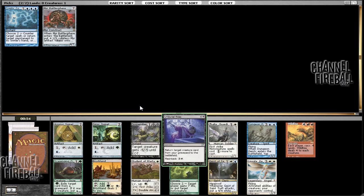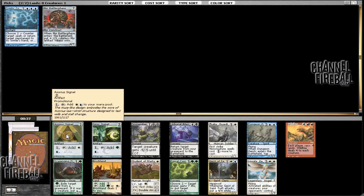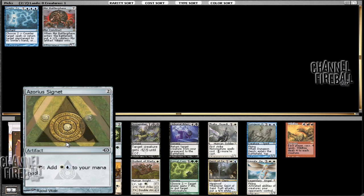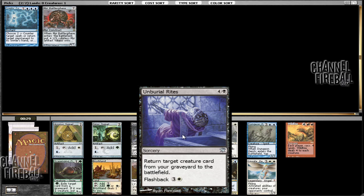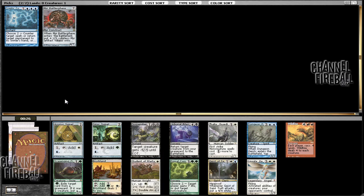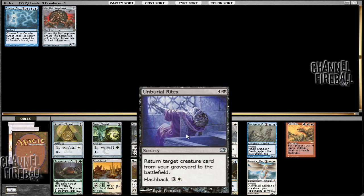There's also an Azorius Signet and a Simic Signet, Dungeon Geists — tons of Geists, Geists galore. I think I want to go ahead and take this Azorius Signet. I'm a pretty big fan of signets and Azorius being my guild means I'm somewhat partial to them. We can always take Unburial Rites and try to go into reanimator, and there's that Looter il-Kor and the Faithless Looting from earlier, but I'd rather start off with the Azorius Signet and try to wheel the rest.